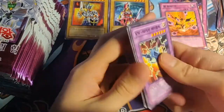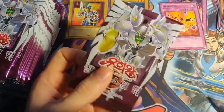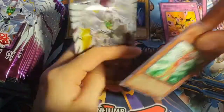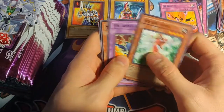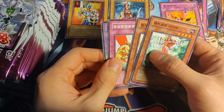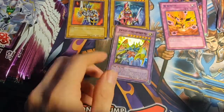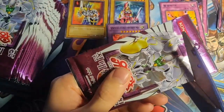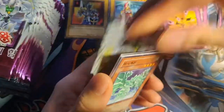We've got some cards from nowhere. Did you guys have a good start into the New Year? So this will be right after New Year — a few days. Oh! We actually have a foil and it's a Super Rare. It's a VWXYZ Dragon Catapult... Dragon Catapult Cannon, that is.